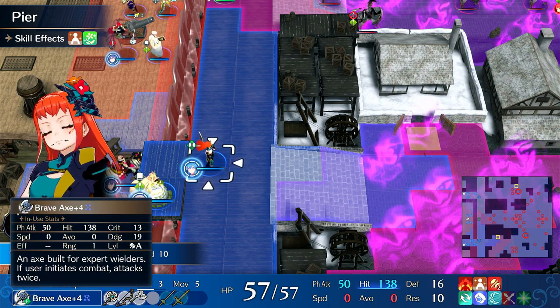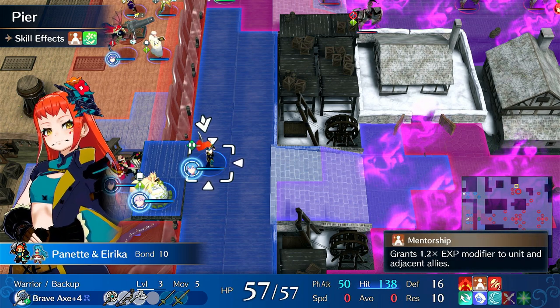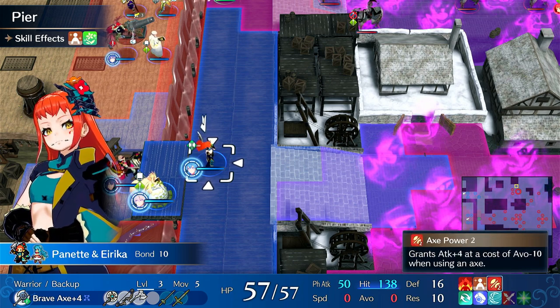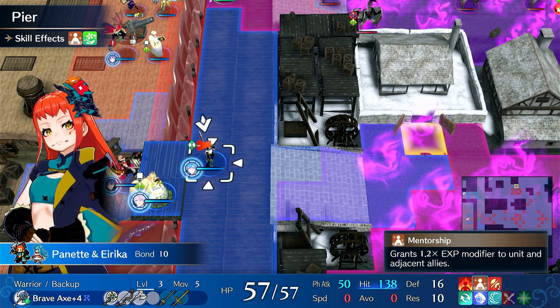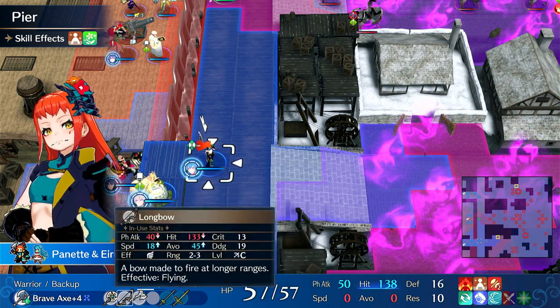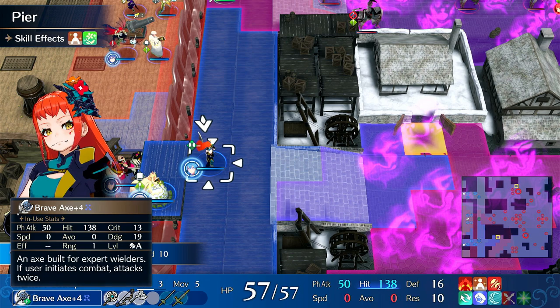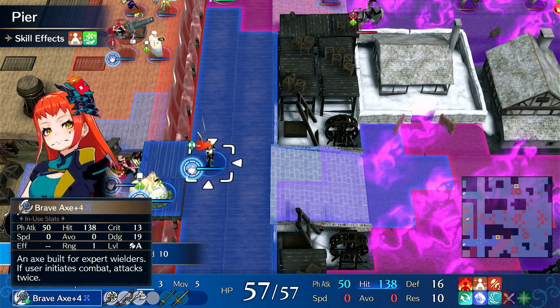You get her with 1500 SP, so you can immediately get her Axe Power 1 and Mentorship. You can't get Mentorship right away because you have to beat Chapter 15. However, you get Axe Power 1 immediately, so she gets some more damage. You can throw a Brave Axe on her with Pike, on Berserker or Warrior — either is fine.